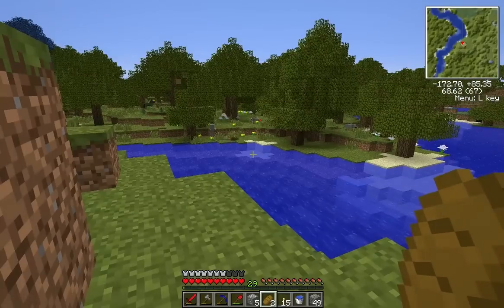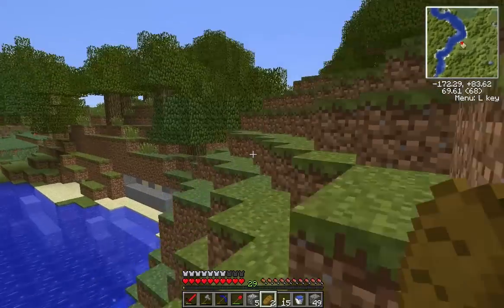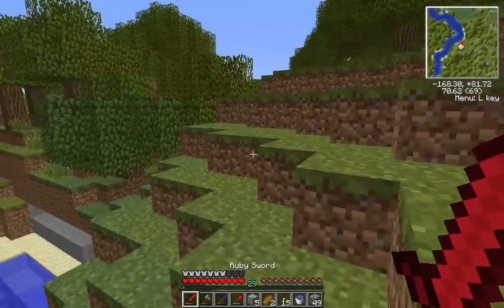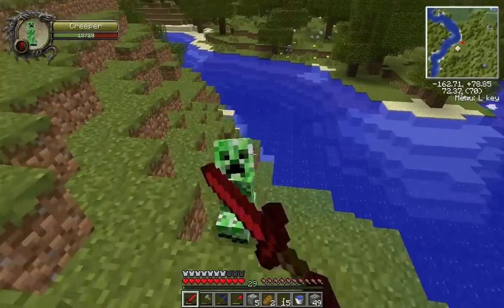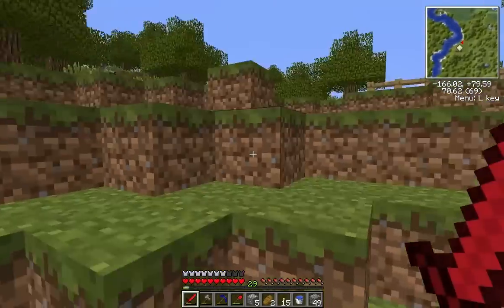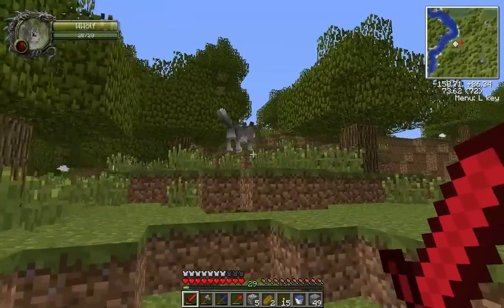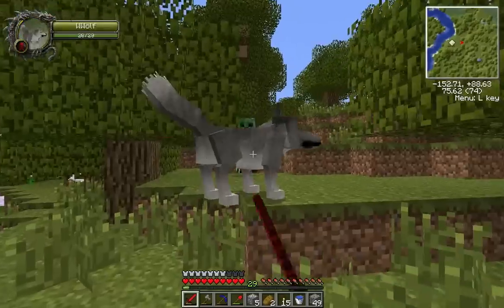Alright, so the rain has stopped. It just stopped, so there's still probably some bad guys walking around. There's a mob we haven't seen yet. I'm not really sure what W-Wolf exactly is supposed to stand for, but they are not friendly.